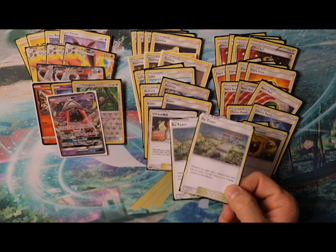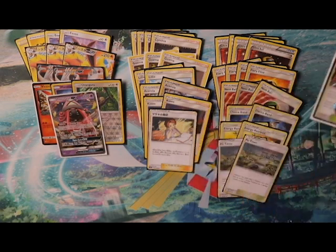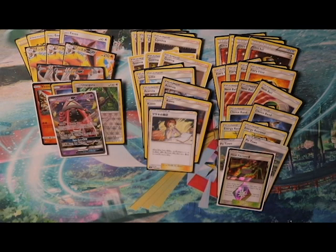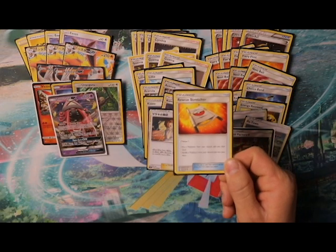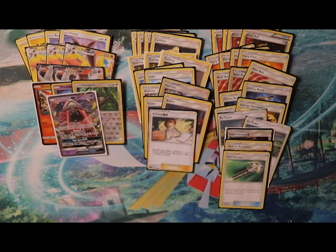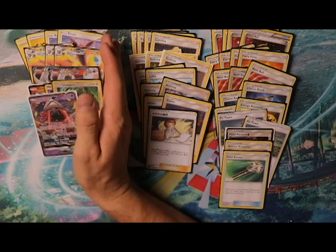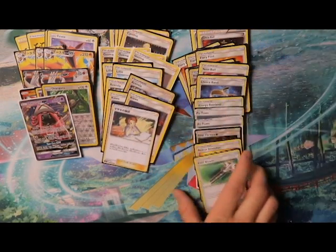We have two Po Town — whenever a player plays a Pokémon from hand to evolve, put three damage counters on it. This doesn't affect Eevee because you're searching the deck for the evolution, not playing from hand. We have one Heat Factory Prism Star — discard a fire energy to draw three cards, you can't do any better in fire decks. One Rescue Stretcher for late game recovery, and one Field Blower to get rid of opponent's tools or stadiums, since there are new stadiums coming in the new set.